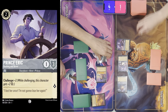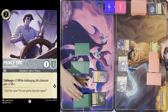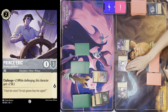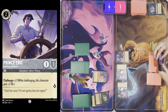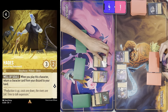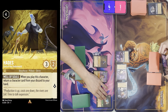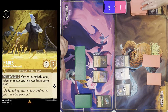Ready and draw. I'll put Cheshire into my inkwell, ink Eric, ink Eric, and end my turn there. Getting Simba in hand by the way. All ready, draw.